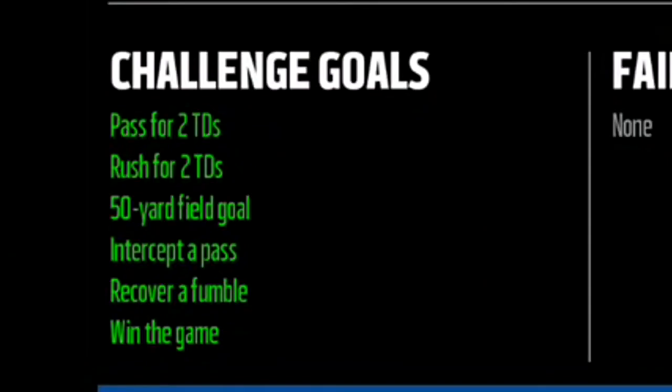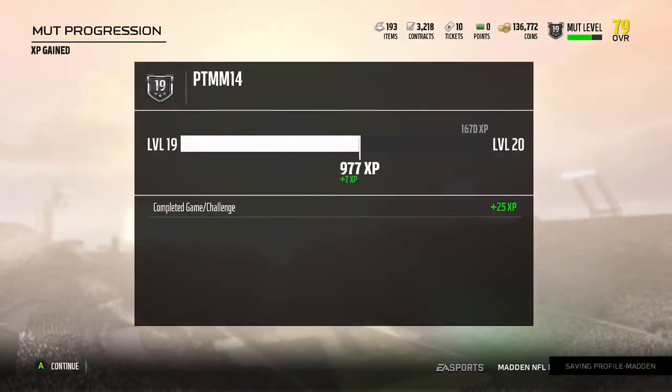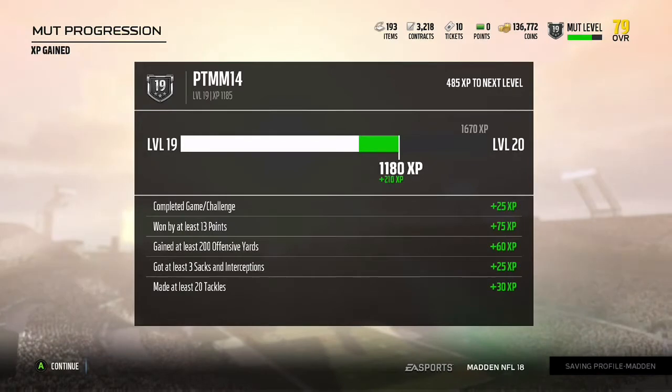You guys can see we just finished it here, and look at these goals that you have to complete: pass and rush for two TDs, a 50-yard field goal, intercept the pass, recover a fumble, and win the game — all on Madden difficulty. This was very challenging. I actually had to buy an 81 overall Brandon McManus to do this solo challenge.